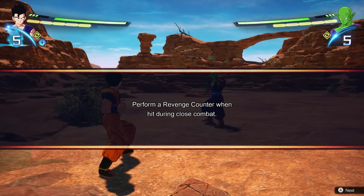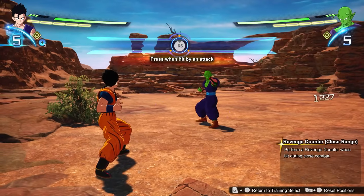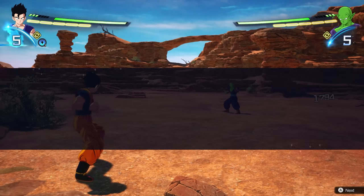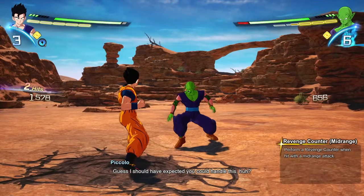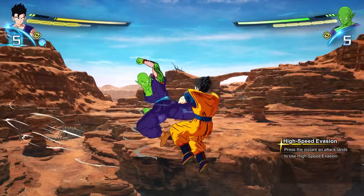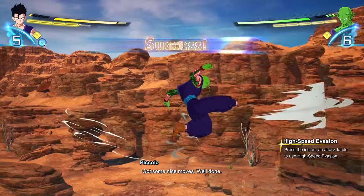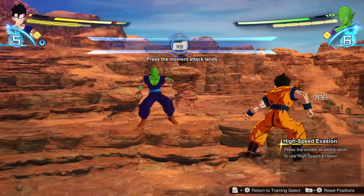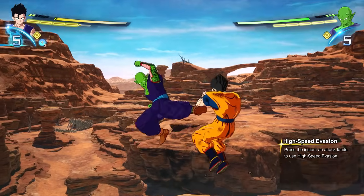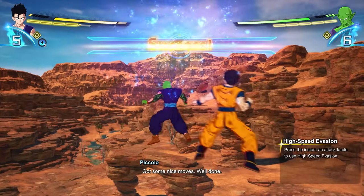Now let's talk about counters and evasion. The easiest one is the revenge counter — when someone is wailing on you, click in the right stick to push them back and launch your own attack. This uses a skill point, and those go up over time; you can see them in the top left or right with the blue UI. These revenge counters can only be done when facing the opponent. You also have the high speed evasion counter, which works against more attacks including charged ones and blasts. Tap guard R1 right as the attack is about to connect to teleport away and launch a counter attack.